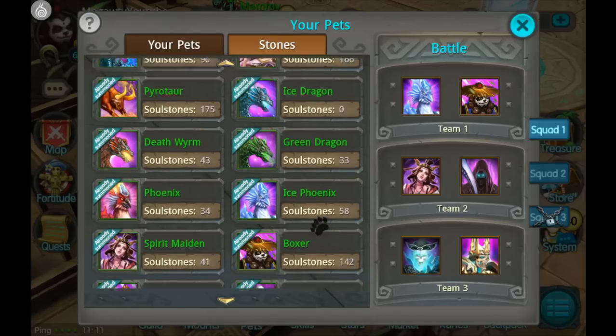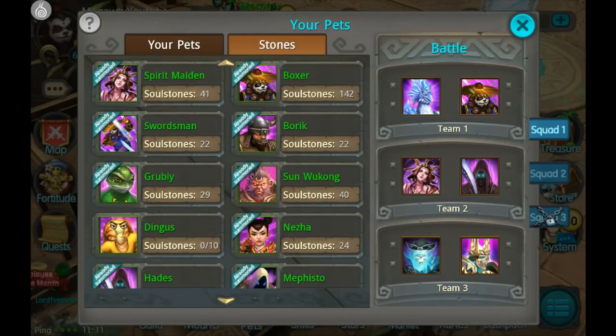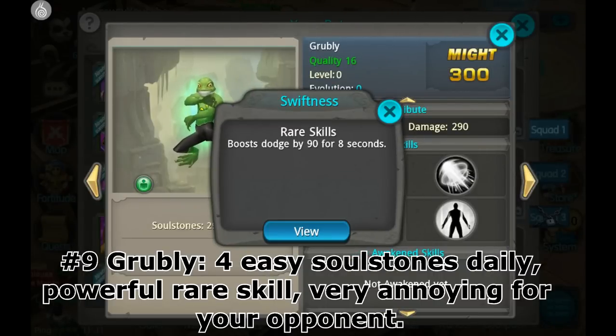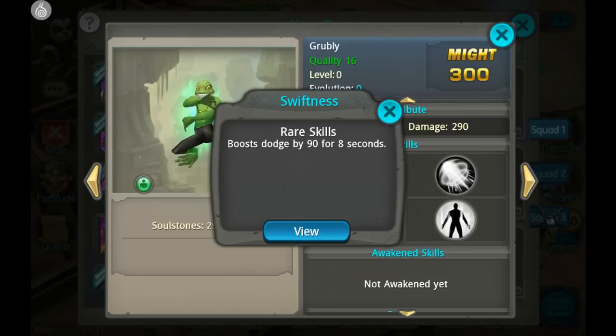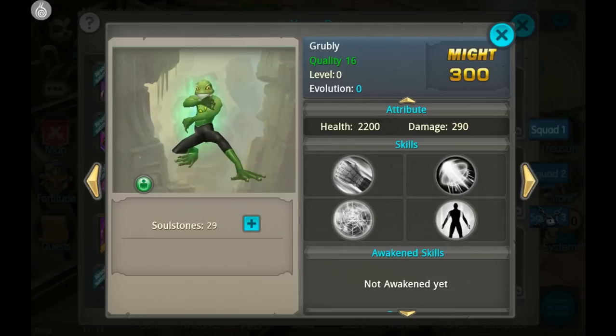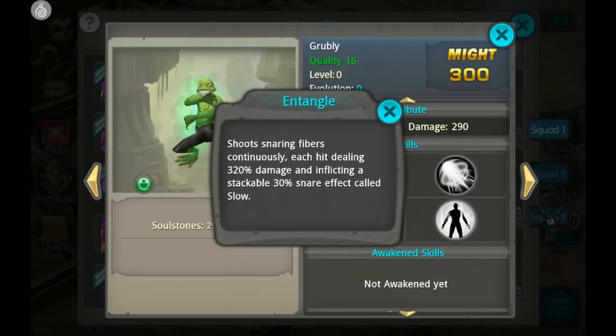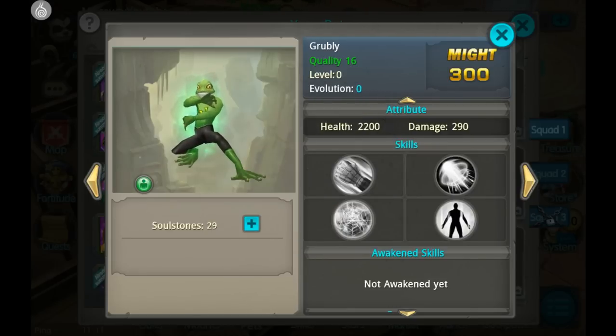For number 9, we're going to be checking out Grubbly. He's our number 9 pet, very good for a dodge user. Even good for a non-dodge user because boosting dodge by 90 for 8 seconds is also quite a big deal. You'll be seeing a lot of misses while his rare skill is activated. He can also slow down your enemies, shackles the enemy for 3 seconds, and this skill slows them down too — very annoying for your opponent.